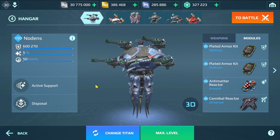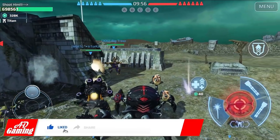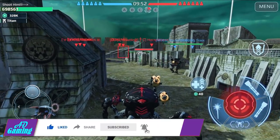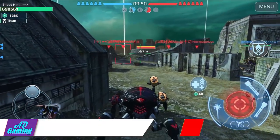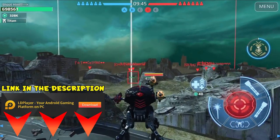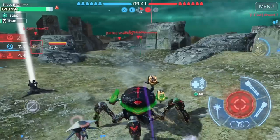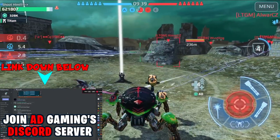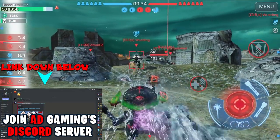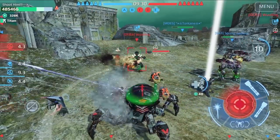Let's jump into the gameplay. First gameplay, we dropped on Dead City map. I'm going to start with the Invader — the big juicy spider — as our beacon runner and tank, and we'll fill up the titan bar as quick as possible. Like we did on the Sharanga video; speaking of which, I did a video with the Sharanga, be sure to check that out after this video.